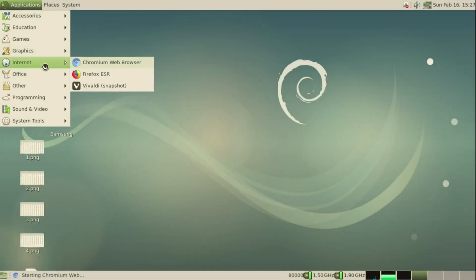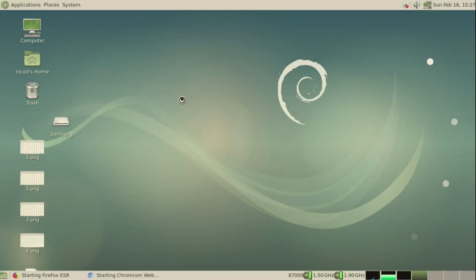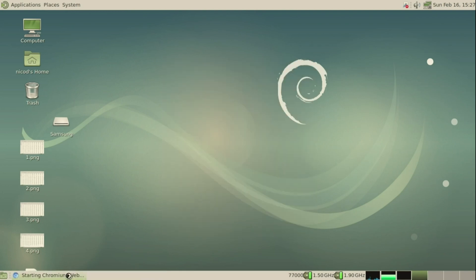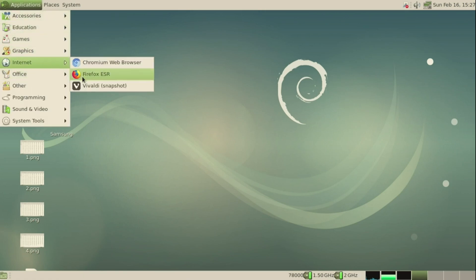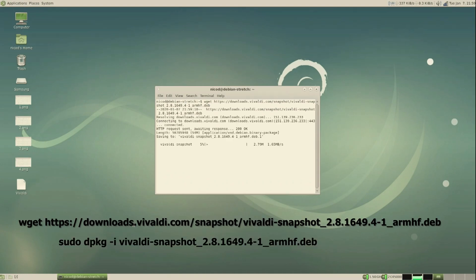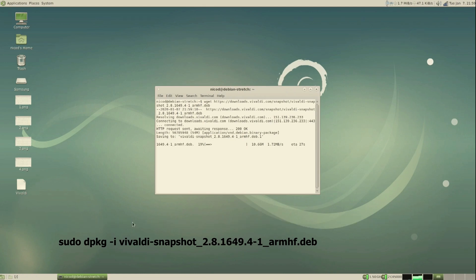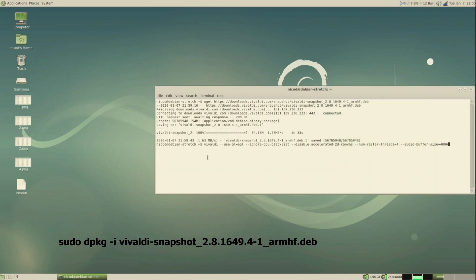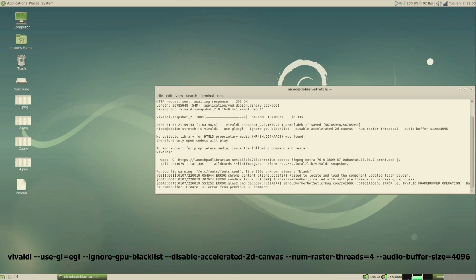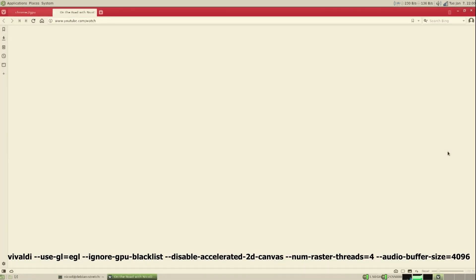Of course we want to be able to use this image for browsing and other desktop tasks, but there is one problem — Chromium and Firefox don't seem to work. So for that I am using Vivaldi browser. To download Vivaldi browser we type in this command, then we install it, and I open Vivaldi with these flags so it is hardware accelerated. Video playback is really great at 1080p, something that didn't used to be possible in GameStation Turbo.